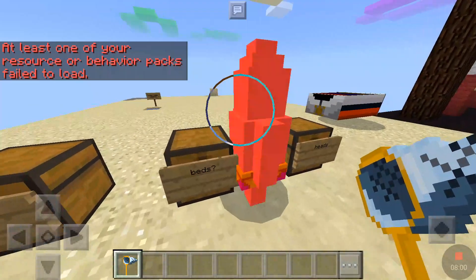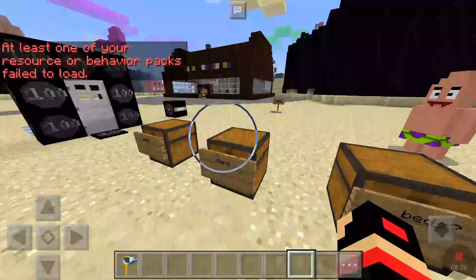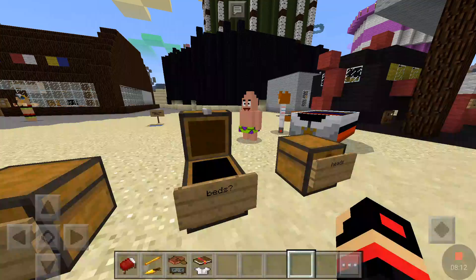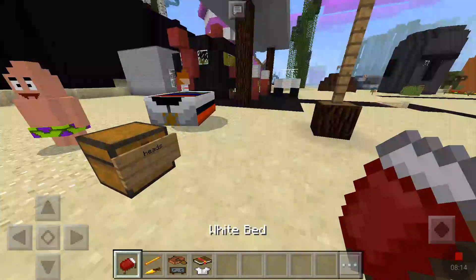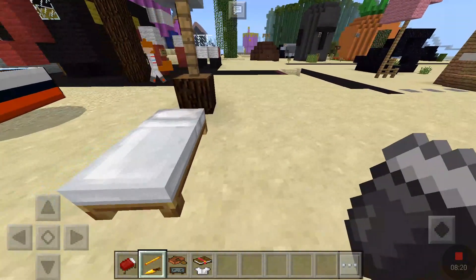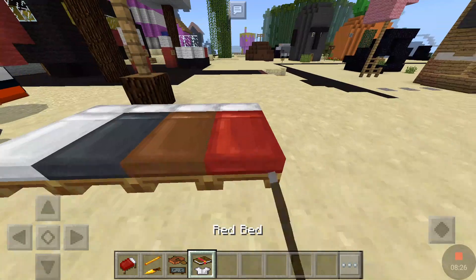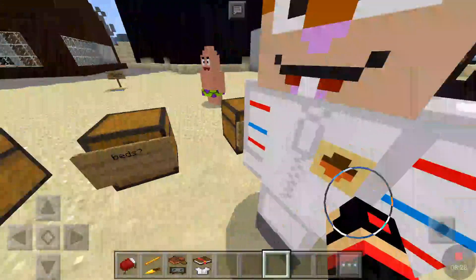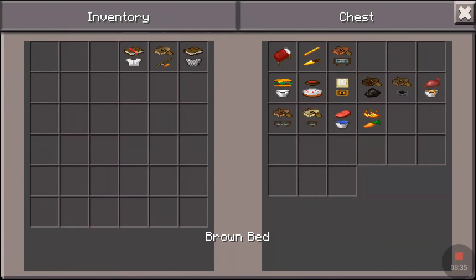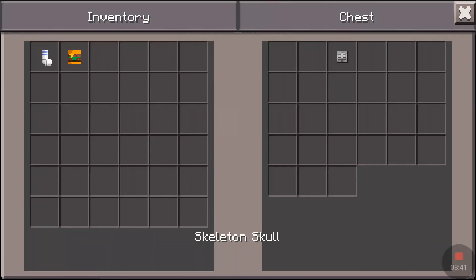We're back and Patrick's back here. These are the beds — I know they don't look like beds but for some reason they were switched. This is a white bed but it shows as a red bed; when you place it, it's white. This blaze rod and golden carrot is the gray bed, which in your hand looks like a gray bed. Then there's the brown bed and the red bed. They all swap to two random items, except for the white bed.